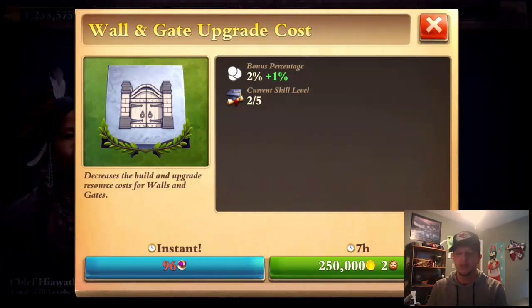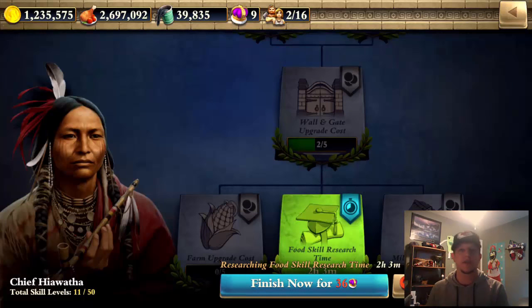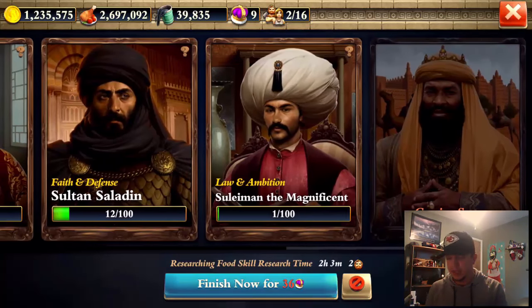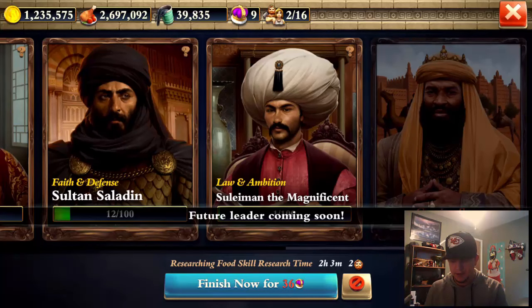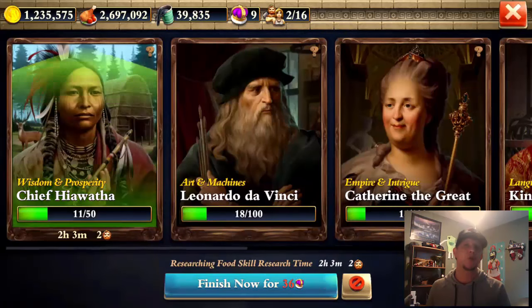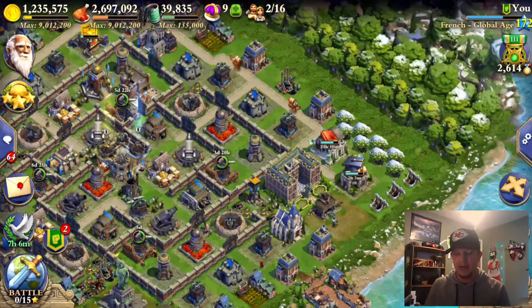That really puts your citizens back to work. Walls and gate upgrade cost is helpful too — it's only 1% per skill so you max out at a 10% discount, which on a three-million-dollar wall is 300,000, not that much considering you can get that in one attack. So as far as priority, do food skill research time first, then wall and gate upgrade cost. There's also a coming-soon leader who looks like maybe a Sumerian or Egyptian — I'm hoping he'll be a gold discount leader, similar to how Hiawatha is a food discount.